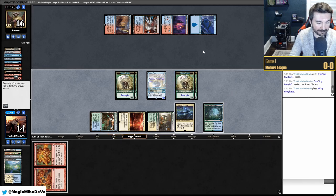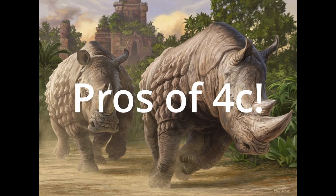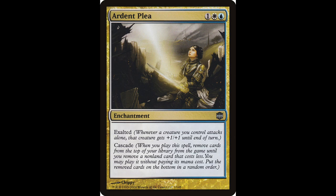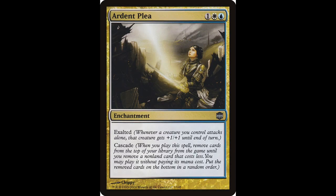Those were all the pros and cons of playing the Teemer version of Rhinos. Now let's get into why you may or may not want to play 4 Color instead. Teemer only has access to 8 Cascade spells in the form of Shardless Agent and Violent Outburst. Adding white allows us to cast Ardent Plea, which is just more Rhinos and potentially some Exalted triggers. When you're able to just slam Cascade after Cascade, you feel unstoppable.